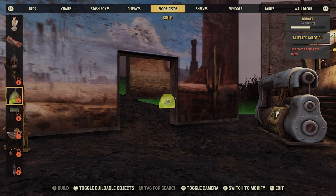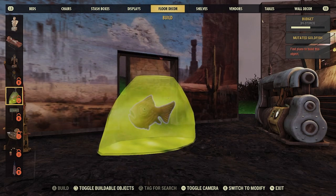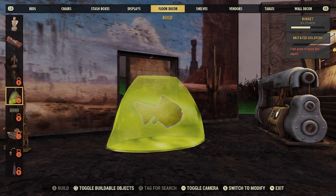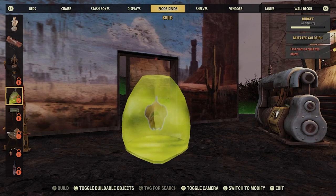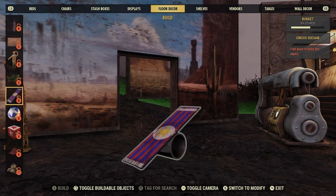I have to buy this. This is at the Nuka-Cade where you cash in your tickets. What's a goldfish in a bag? Unbelievable — I just want it sitting on my desk. There are a few more, and a whole bunch of carnival items.